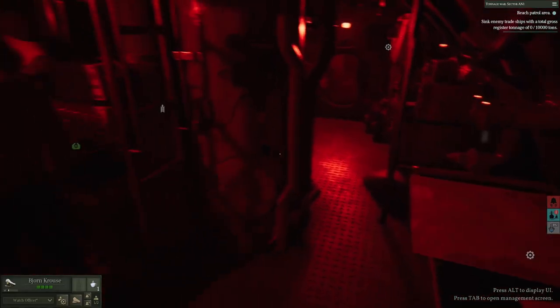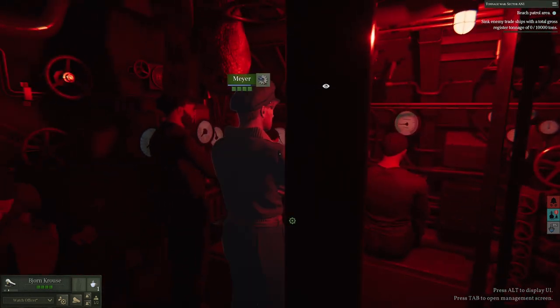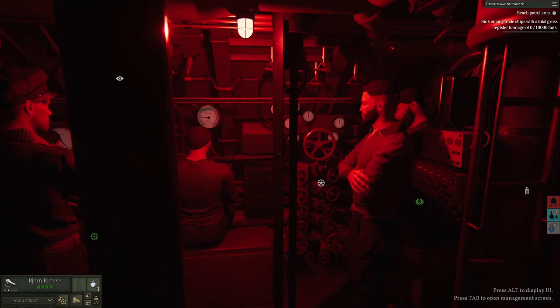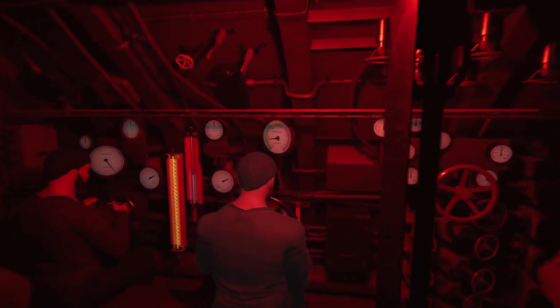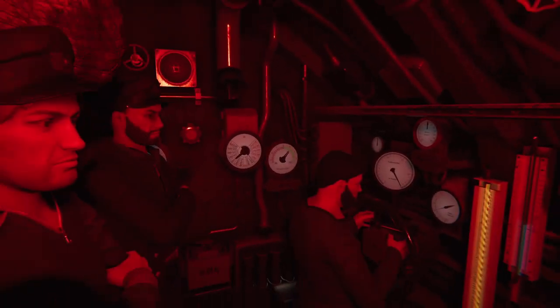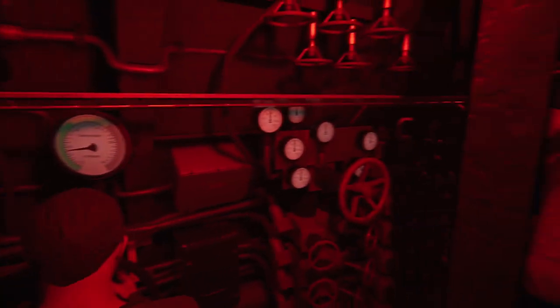That was kind of a skimpy alarm bell, but you notice I sounded the alarm. You can do that using icons, or you can do it with the speed gauge and the telegraph — just hit the button and the alarm will sound, and you'll have everybody available.